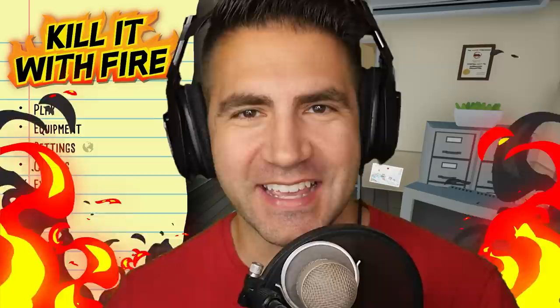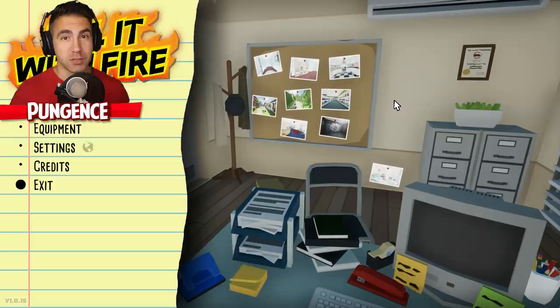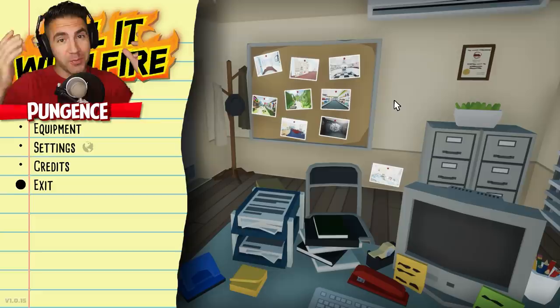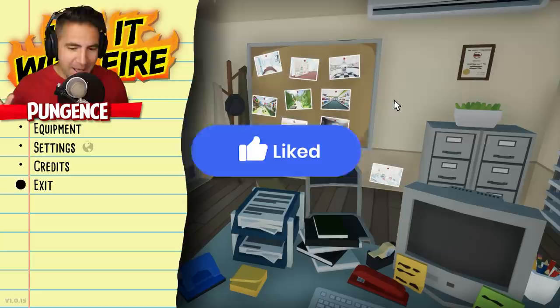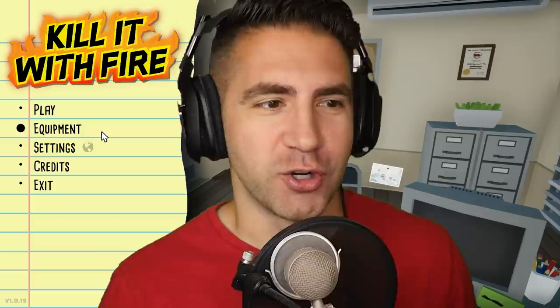Hey, what's up guys? Welcome back to Kill It With Fire. The game officially just came out, and we're gonna get new levels, new weapons, new spiders. I'm excited, I hope you guys are excited. If you're excited, let's aim for a gajillion likes. Okay, I'm getting a little out of control — a gajillion is not a real number, but we can aim for it. I'm just excited to play the full game. I love this game. I hate spiders. Let's just get into it.